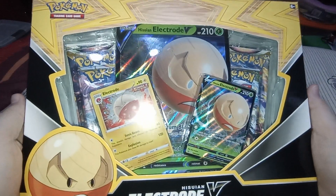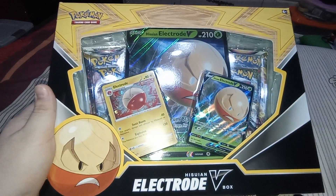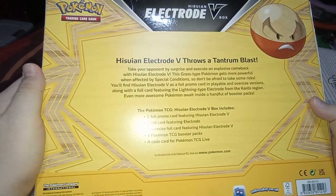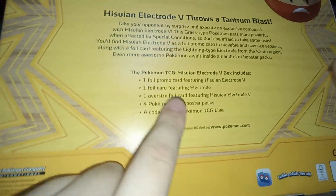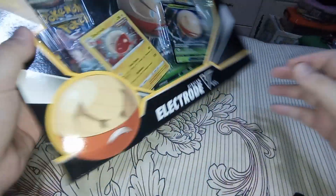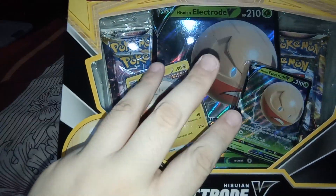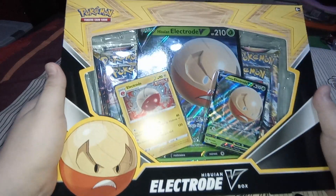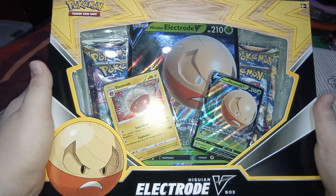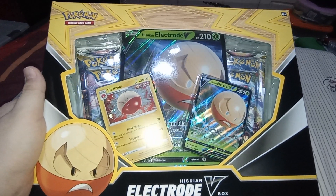So what do you guys think — should I open this error box or keep it sealed? To recap: it should have 4 TCG booster packs but we got 5 here — 3 Lost Origin, 1 Astral Radiance, and 1 Brilliant Stars. That's it for today's video, thank you guys for watching, see you in the next video, bye!